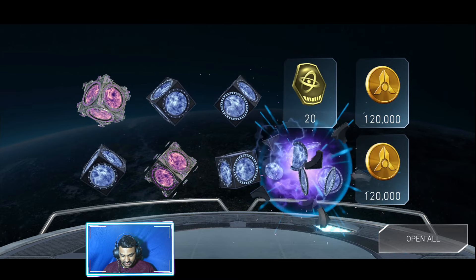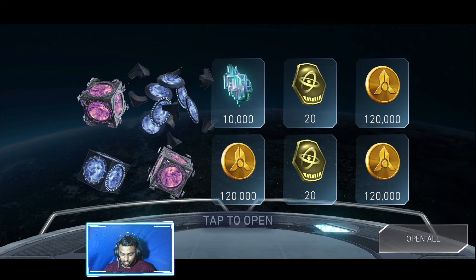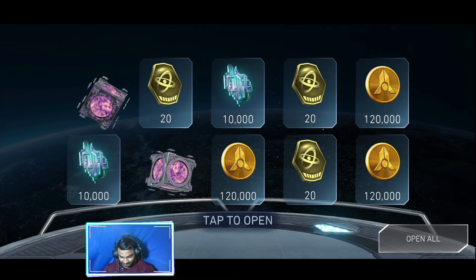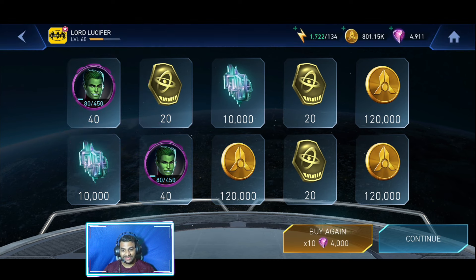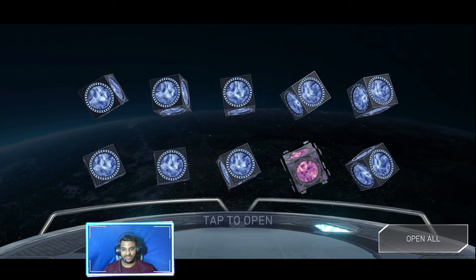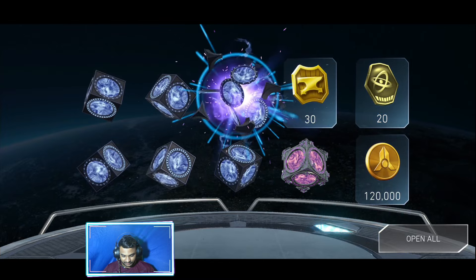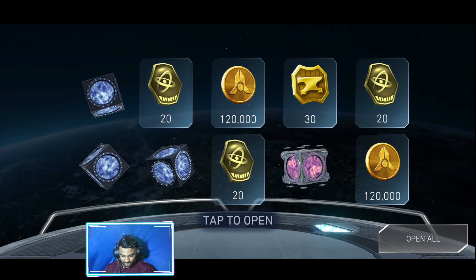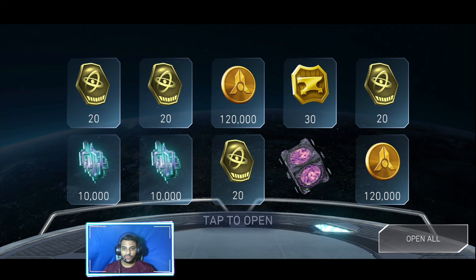Come on, where are the gears? I need the gears. That's 4,000 gems, man. And what I got instead is 80 shards. Come on, at least a couple of gears — at least 3 gears. I deserve that much, please. Okay, and another legendary drop.